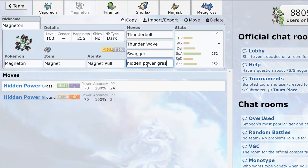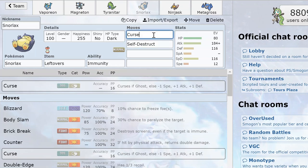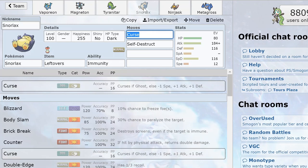I'm using Hidden Power Grass on Magneton because I have a Swampert weakness and can't really switch into it. I'm not that afraid of Forretress, as you'll soon see. Now I need to remove Tyranitar, and my choice is Curse Boom Snorlax. Curse Boom Snorlax is one of my favorite sets because it's one of the few things in the metagame that consistently lures Tyranitar and Metagross. It's also consistent because Magneton has already removed Skarmory, so Snorlax can be dedicated to removing Tyranitar or Metagross.